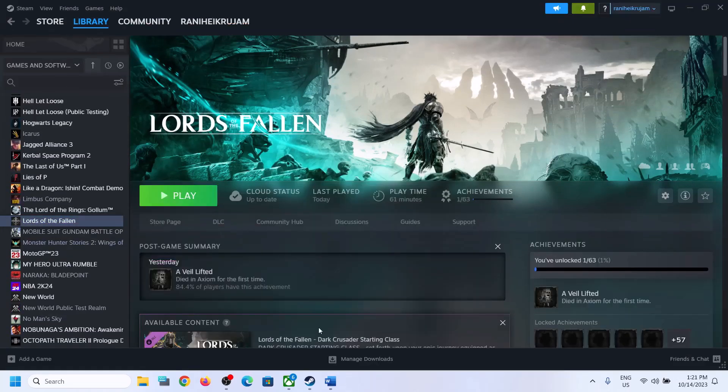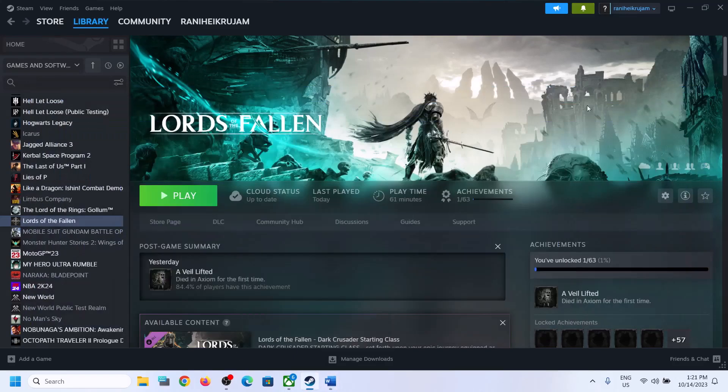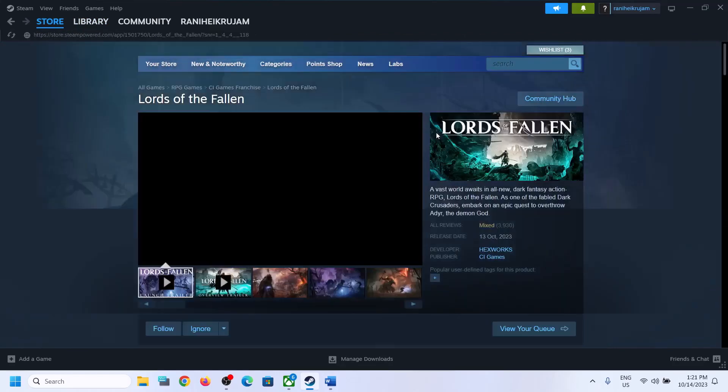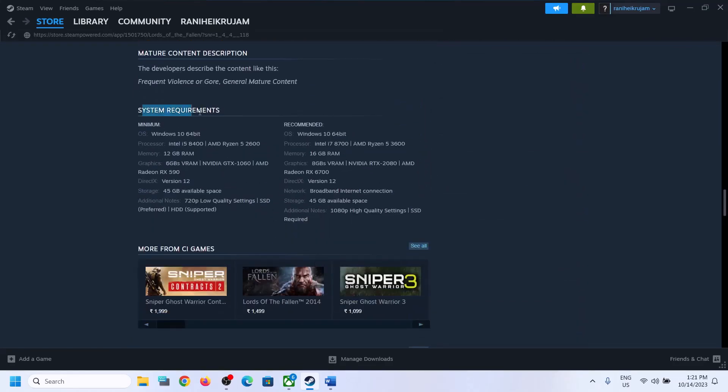The first step is to make sure your graphics card and system is supported to play the game. You can go to the Steam website and check the minimum system requirements: 12 GB RAM, the required processor, DirectX version 12, and minimum 6 GB graphics VRAM. Make sure your computer meets or exceeds this configuration.